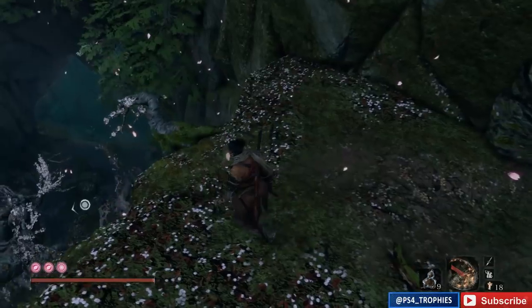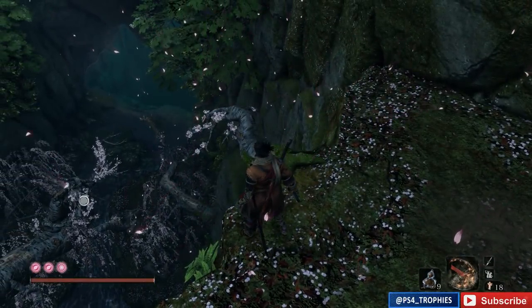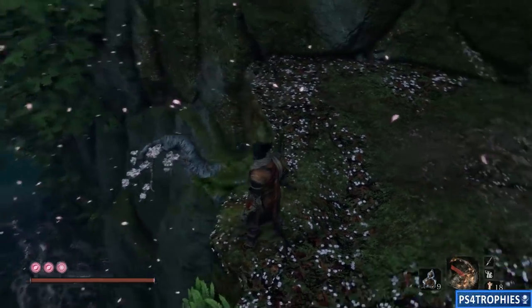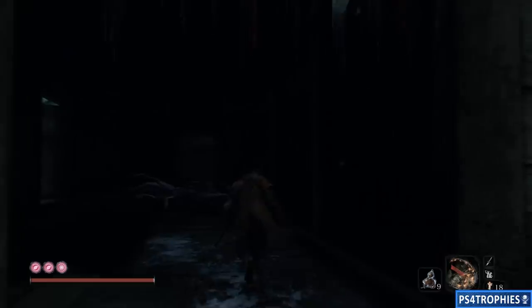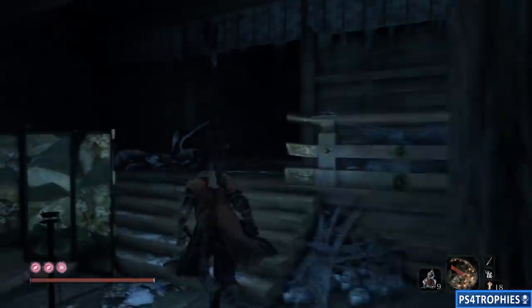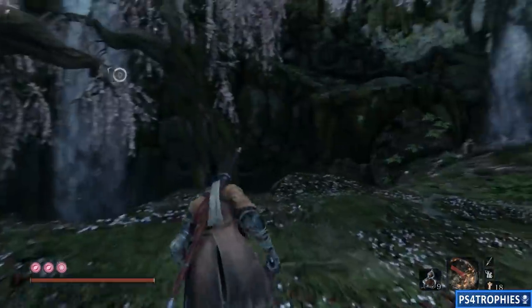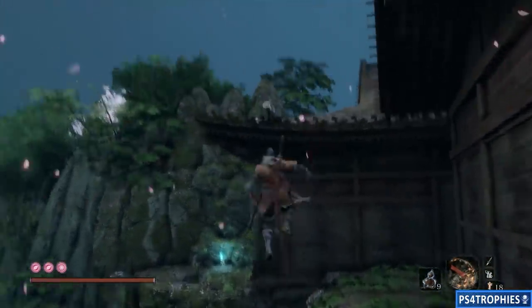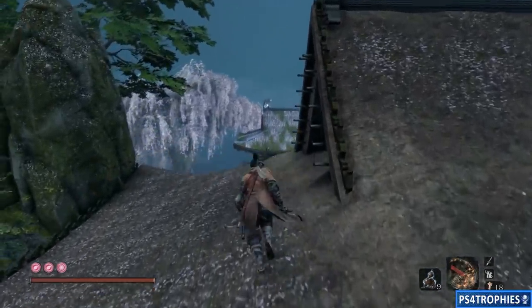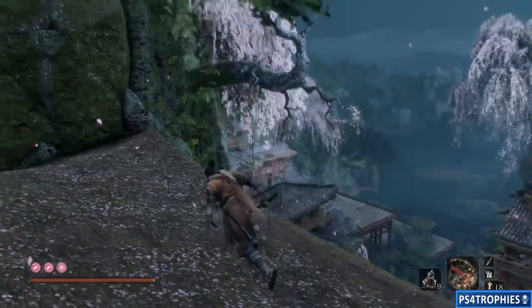There's the cave we made our way through — we had to swim through it. We're going to grapple our way back up to the location I'm at now. There's a house; make sure you open the door just to your left there — it gives you a shortcut path. We're going to make our way back out to the back of the house and grapple up onto the roof, then head back to the main area where the lake is.